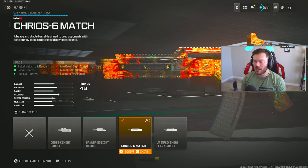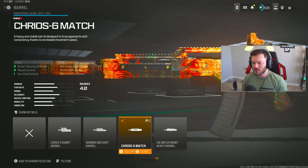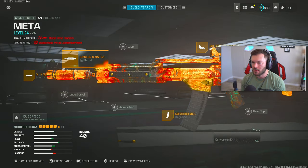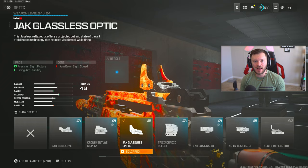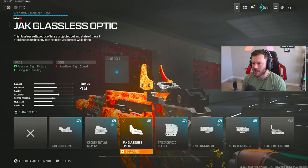Next up we have the Cryo 6 Match Barrel — the largest barrel you can run for the Holger. I'd always recommend running this barrel unless it somehow gets nerfed into the ground. Skipping the underbarrel, going straight to the optic — the Jack Glassless Optic. This is one of my favorite red dots. You could go for a Slate Reflector or NIDAR Model 2023, but I feel like I get a little less visual recoil with the Jack Glassless — it helps mitigate recoil a bit.